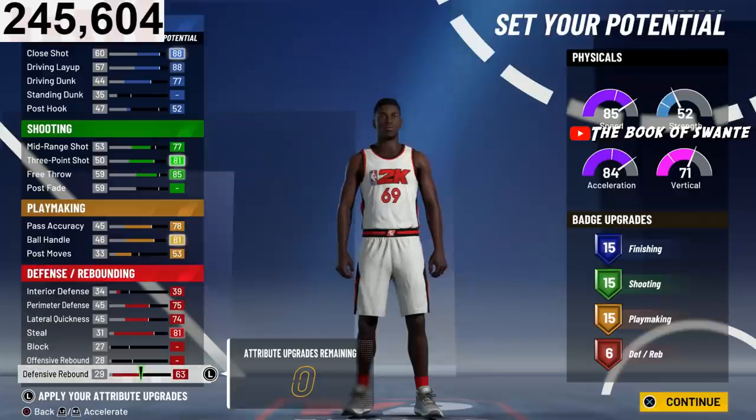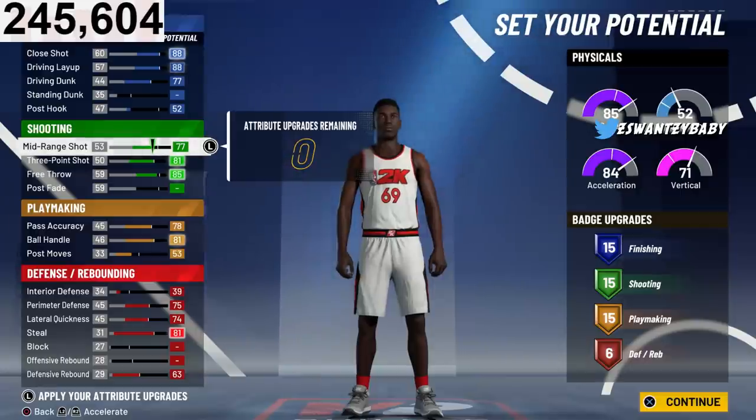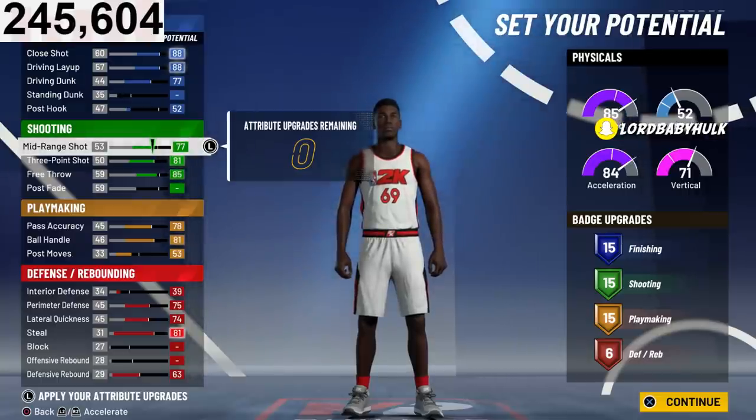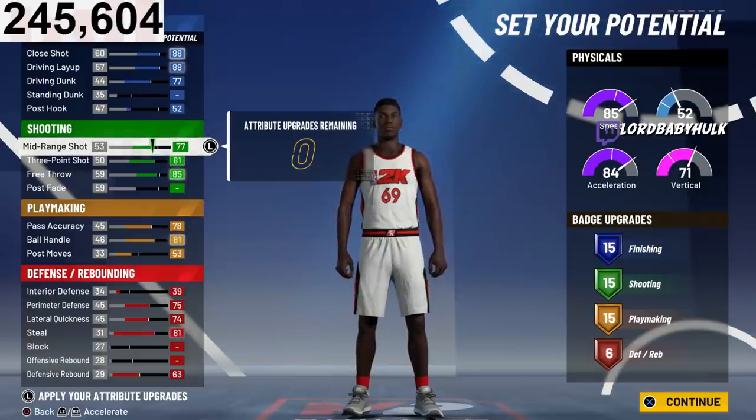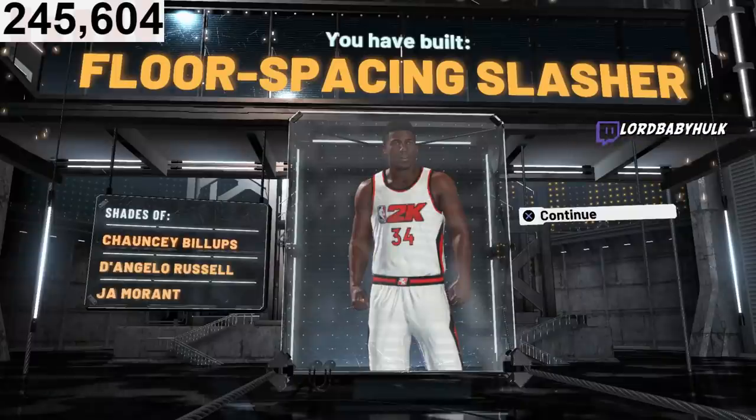Let me show y'all that you can also have Hall of Fame shooting too. Same pie chart — this is how you build it if you don't want the Scoring Machine name and want the Floor Spacing Slasher name instead. You lower the mid-range and adjust the free throw. Still 6'3", minimum wingspan, Slasher takeover — same exact build. Your comparisons would be Chauncey Billups, D'Angelo Russell, and Jay Morant if you want that name.